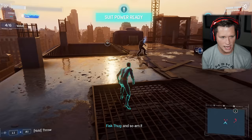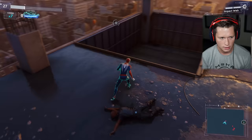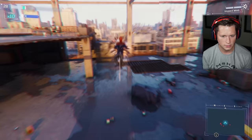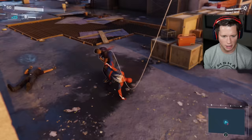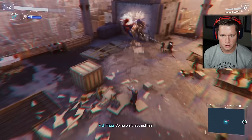We've almost got another one — use a finisher. This is not good. Last one. Got him — he just called me a ballerina. Watch out for those explosions — we could throw them back at him. Now that we've done all of those, we can freely fight these dudes however we want. Mainly watch out for the guys with the guns and the guys with the rockets — those are a bit of a problem.